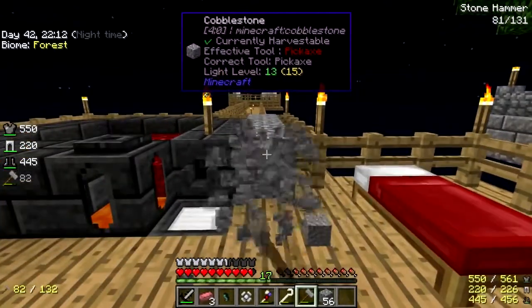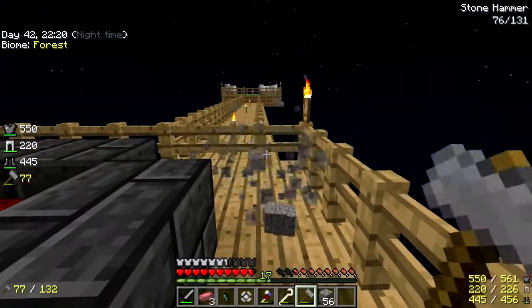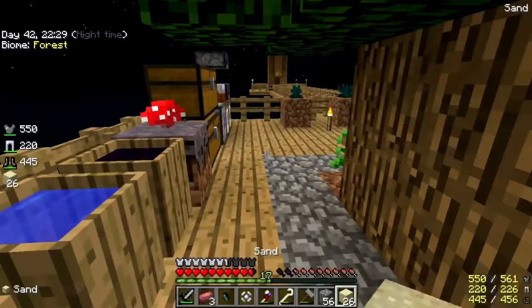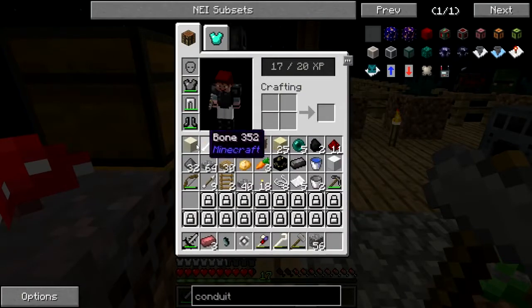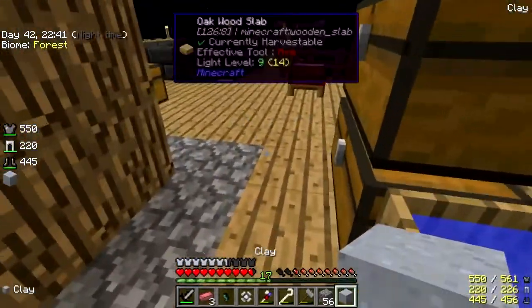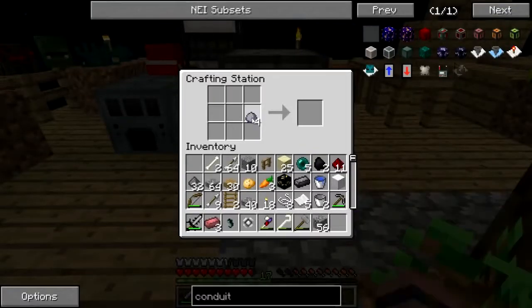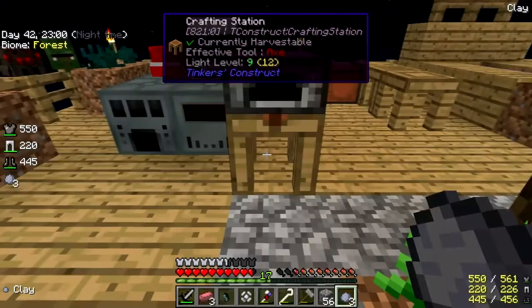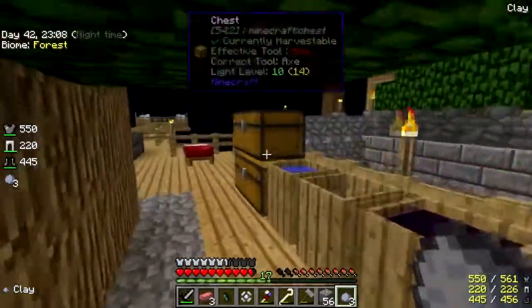We finally got some livestock — yay! Not the livestock I was hoping for, but that's good. I may already have some clay, but we'll have more. Binder composite is clay, six gravel, and two sand. Let's pop that in the oven.